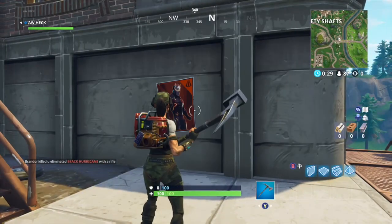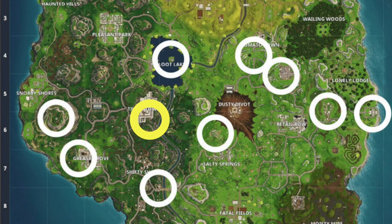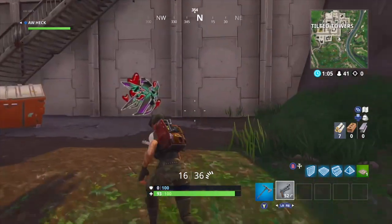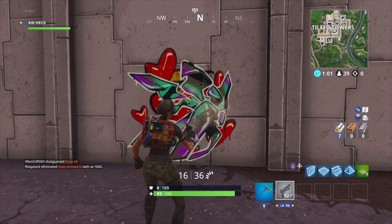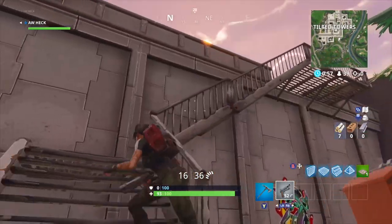Go ahead and spray that. Moving on to the next one, which is located on the south side of Tilted Towers. There's a set of stairs and it's right below that. Some people have already sprayed this one, but just spray it again and it's good to go.